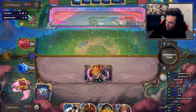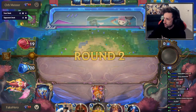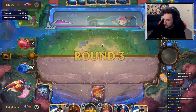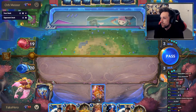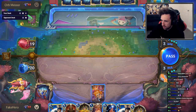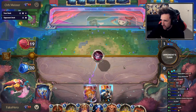Sometimes we do be high rolling turn one. I'm invoking Orb Meister — fantastic. Good pass for us, I think. If he's playing a similar deck to mine, what kind of hand would he have that would not allow him to play anything turn two? He probably has Draven — that would make some sense. He must definitely have Draven. If no Draven, then a very bad hand.